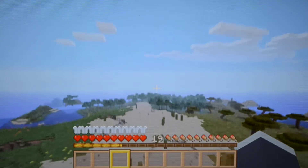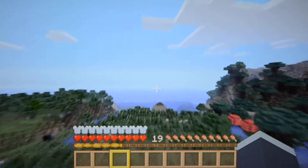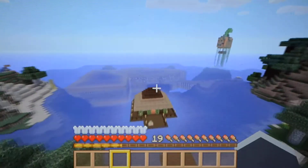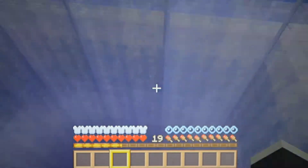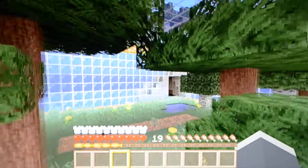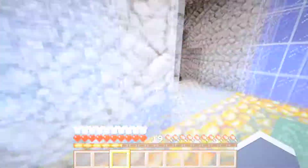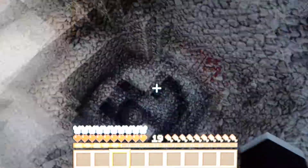I destroyed a mob spawner to get materials for this house, and I was collecting sand from everywhere to make the underwater base. I built it from survival — it took me so long to build it, that's why I was gone so long. I've also been using some TNT and collecting gunpowder to build kind of a mine shaft to get more materials.